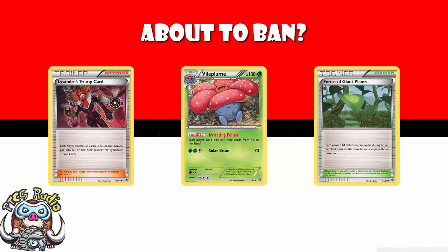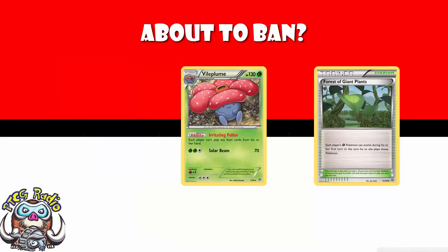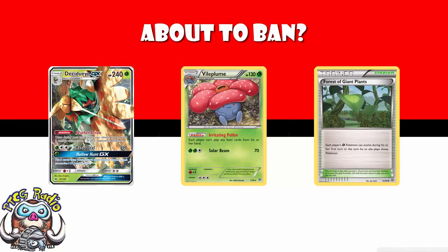Lysander's Trump Card meant that you could just cycle disruption cards so the other player couldn't do anything. And Shiftry meant that you could just cycle the ability until your opponent had no Pokemon left and lost. Forest of Giant Plants does a similar thing. The biggest problems at the moment are Decidueye and Vileplume, but soon we've got Trevenant coming out.